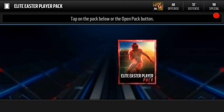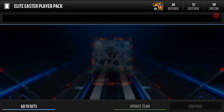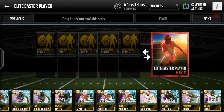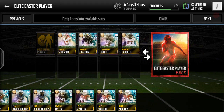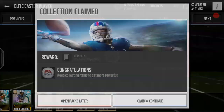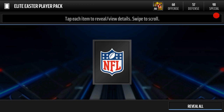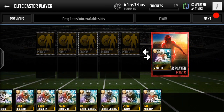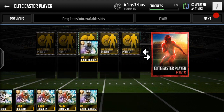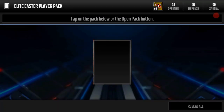Let's go open up an elite Easter player pack and see who we can pull. We do get a Mike Remmers, and there's a halfback who goes for about 300k or 250k — so if you get him, put him in the set or throw him up on the auction block. We also get Tony Romo, who goes for about 8,000-9,000 coins. I'll be selling him since I already have him for the set.